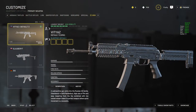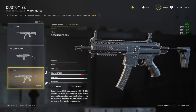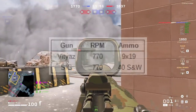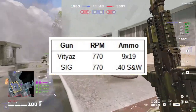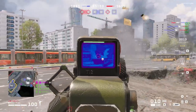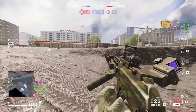Moving on, let's talk about the Vityaz, which is an SMG. Now to say that the Vityaz is a good SMG doesn't actually mean all that much, because there are only two SMGs in the game right now. At first glance it's easy to think the SIG is way better, because it has the exact same rate of fire at 770 RPM, but uses its own exclusive ammo that is noticeably more powerful than the 9mm rounds used by the Vityaz. The difference is quite noticeable just from using the guns, and it's a fair advantage given the SIG's poor accuracy due to high horizontal recoil — which is also where the Vityaz comes in.